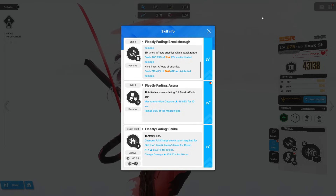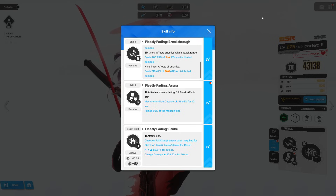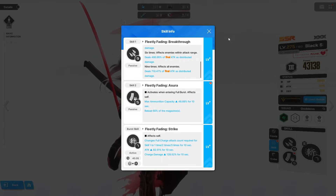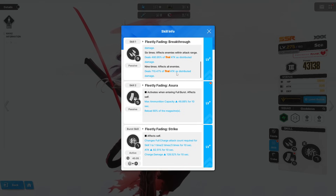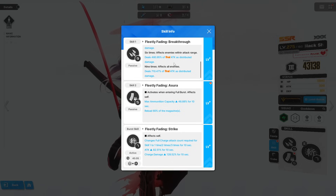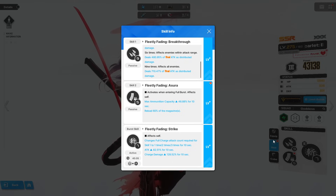Her burst skill changes her mechanics to trigger on one, two, and three attacks rather than three, six, and nine, and gives a massive attack buff and charge damage buff for 10 seconds. For skill priority: Skill 1 and the burst skill are easily your most important. Skill 2 is worth upgrading but it's definitely your last priority. Most of the damage comes from Skill 1, the burst skill amplifies that damage further, and Skill 2 just helps with ammo capacity and reload.